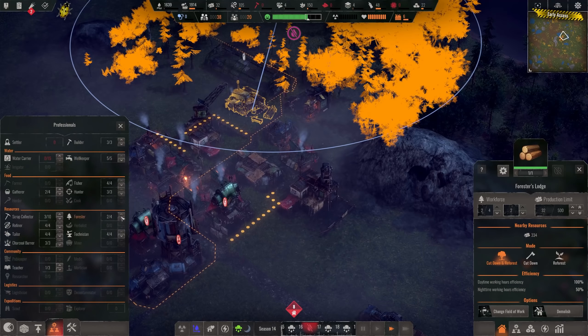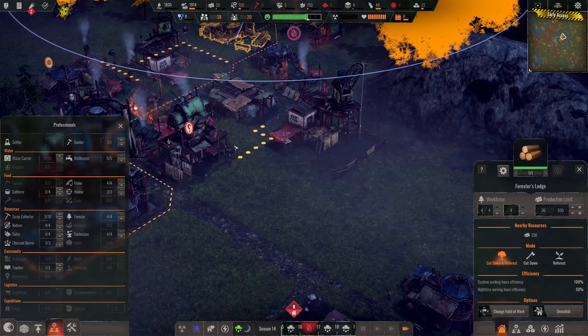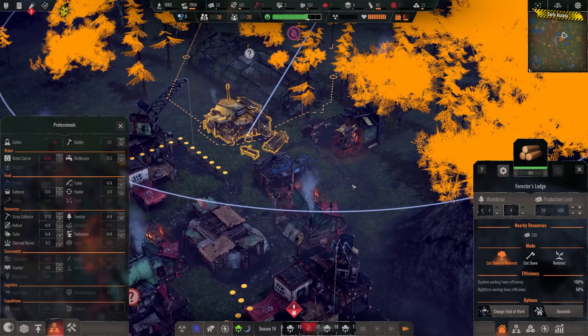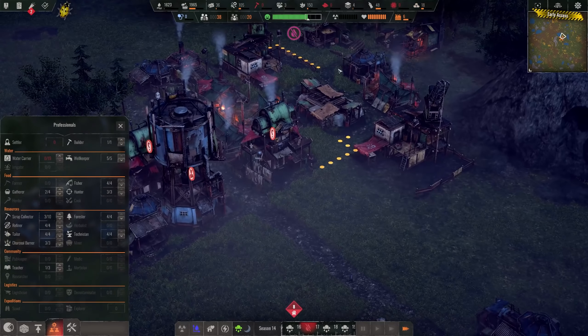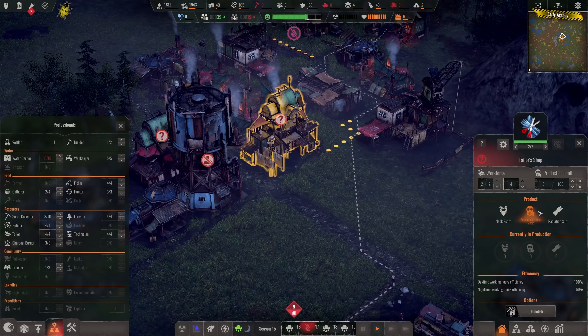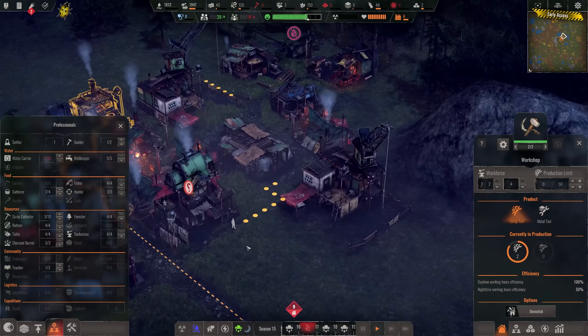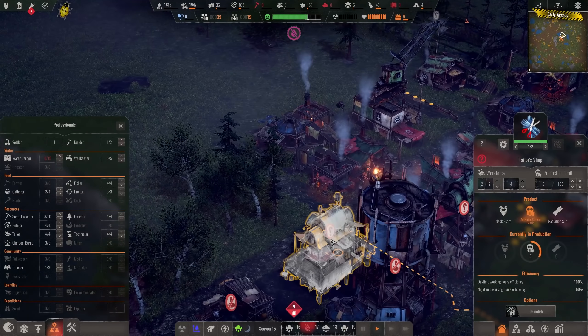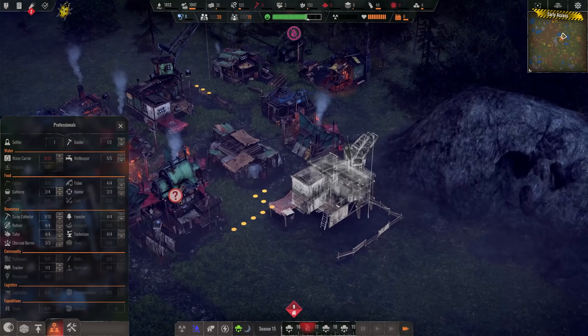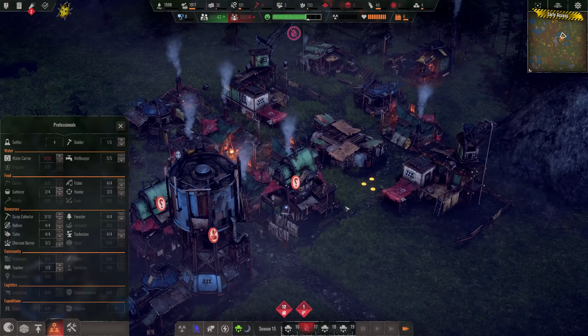We need more foresters. Let's get two more foresters up there so we have double our wood production. Coal we have plenty of anyway. The tailor workshop is producing another activated carbon mask — that uses more coal than it needs. And this workshop is producing the metal tools now as well. So both of them are doing that — quite a busy district we have there now.